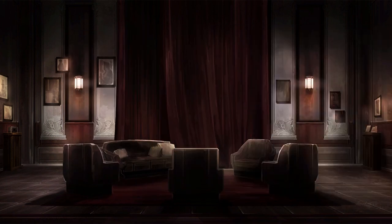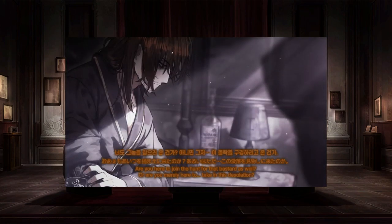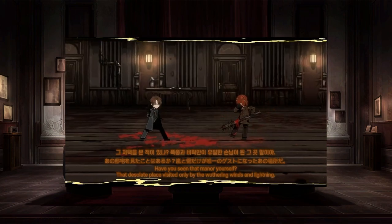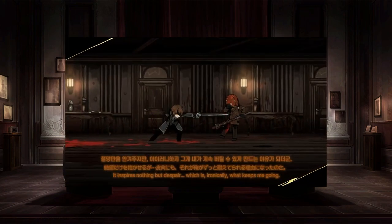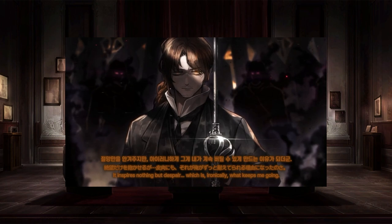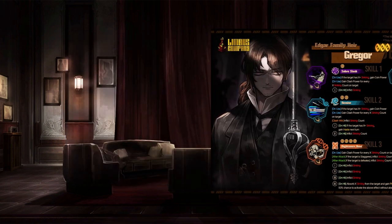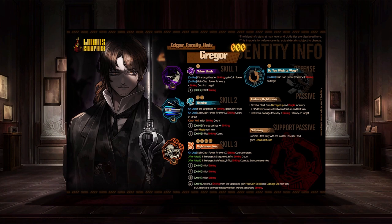Moving on to the real interesting identity: the three-star Edgar Family Hair Gregor. Really interesting that we're getting a Linden ID already. Wouldn't be surprised if Linden's going to end up being the mid-canto boss if we're getting an ID for him right now. We'll have to see though — we're probably going to fight him, which makes enough sense. I was kind of expecting it either way.